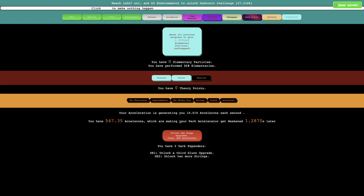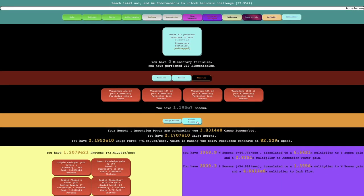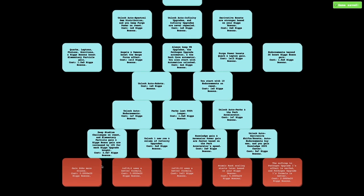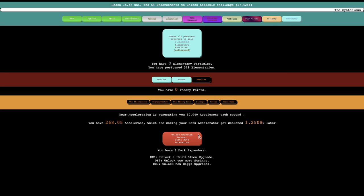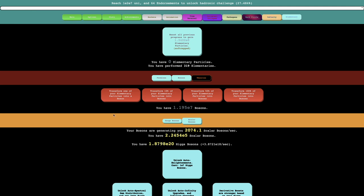I want to get these new Higgs upgrades — let's see if they're going to do anything. Higgs upgrades were really powerful before. I need E20 Higgs — I'm close, so I will just wait this out. It's E18 per second. I could try to grind for 2,000 accelerons, because that won't take that long — at 10 per second, it takes like 3 minutes to get 2,000 accelerons, and it unlocks graviton boost. Before I do any of this, I'm just going to end the episode here. Hope you enjoyed — peace out.